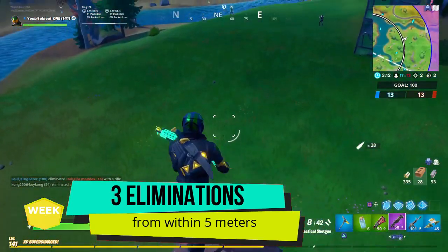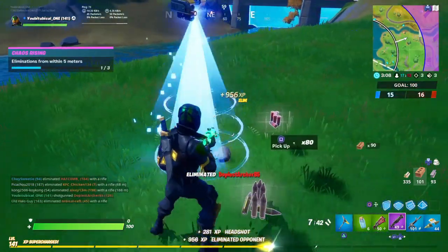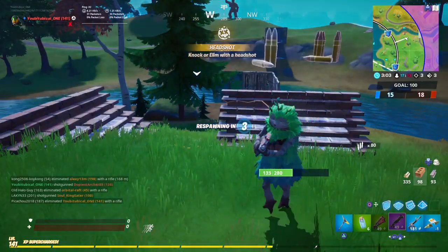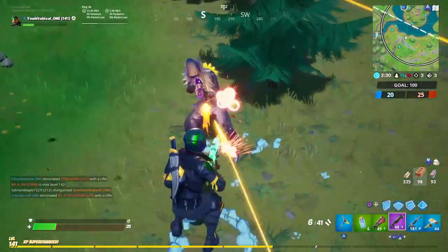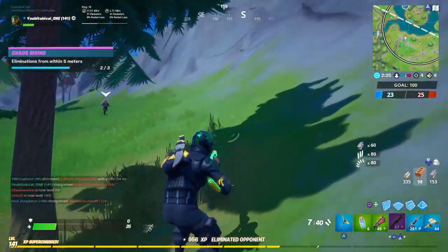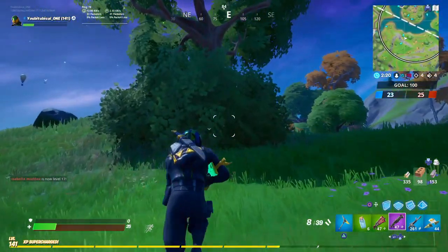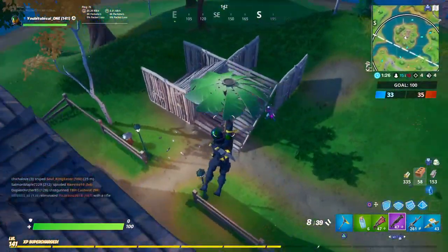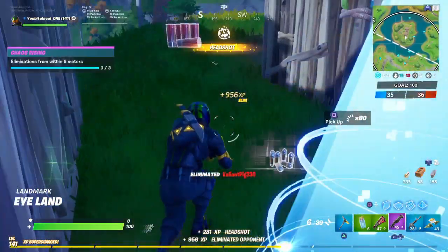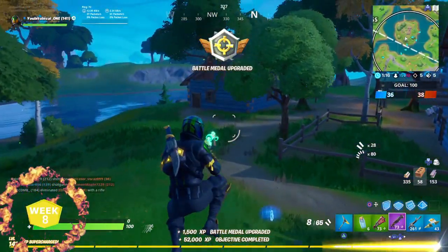The next challenge is eliminations within 5 meters. Five meters is hard to judge, but after some experimenting I've found that you need to be about one box-length away from your opponent. I recommend using shotguns and getting up close, so you can couple this with the shotgun eliminations challenge. You can also use SMGs. Eliminate 3 people this way to complete the challenge.